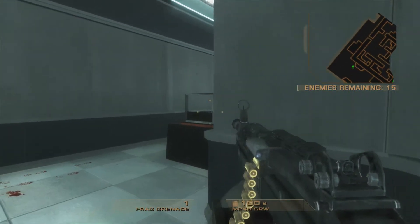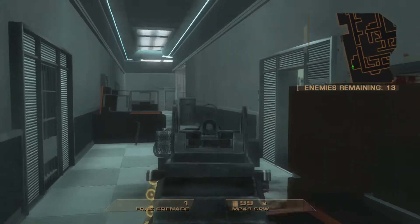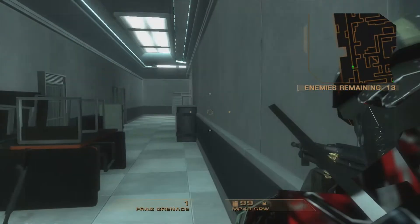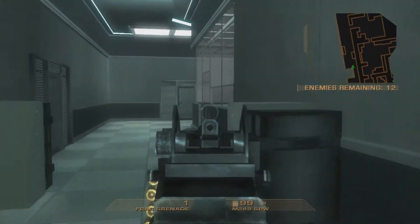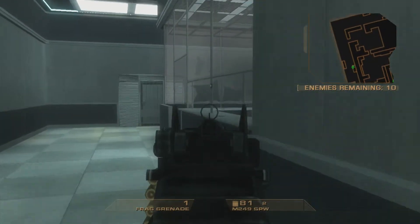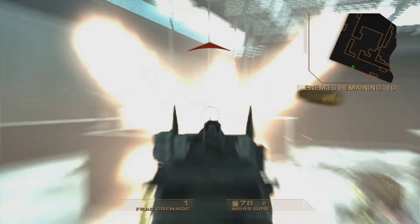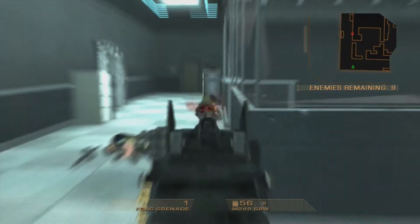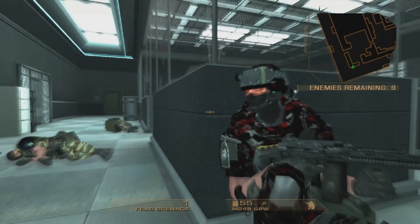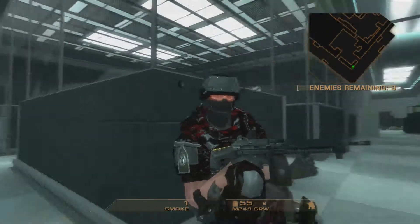Usually there are guys right around this corner — if you want to, go ahead and throw a frag, maybe shoot a round or two and make sure they've spawned. In this case there was only one guy; sometimes it could be anywhere between one to four, which is the most I think I've seen there. Come around here, those guys spawn out. Going fully automatic with a machine gun is not very accurate, and you're gonna see more of that in the rest of this video where I try to go automatic and it's just not working out.